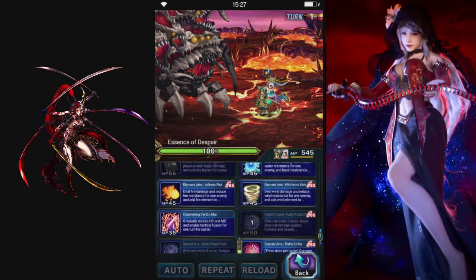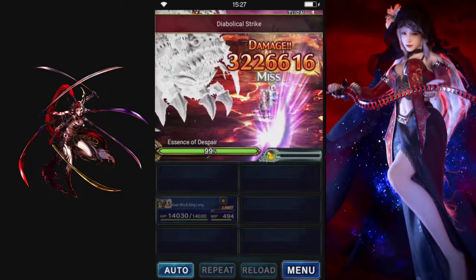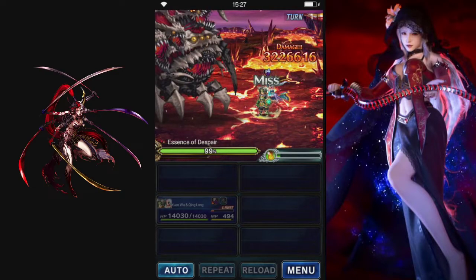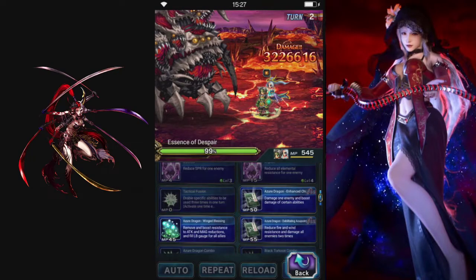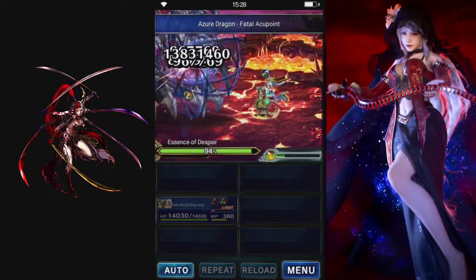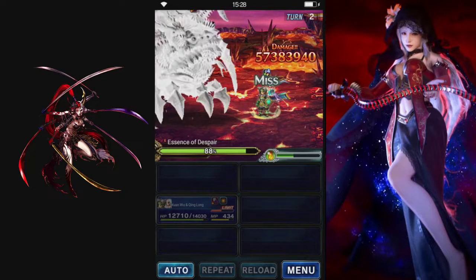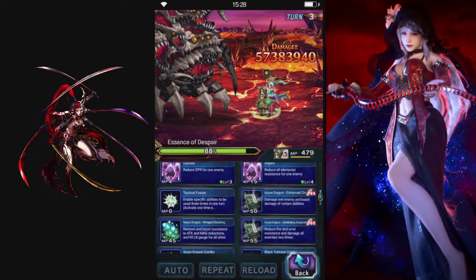Alright, let's unlock everything and imbue fire. Now that we got triple, let's boost, reduce, and hidden with the cooldown to end there.